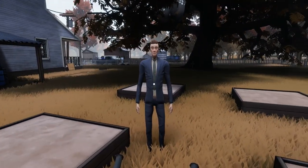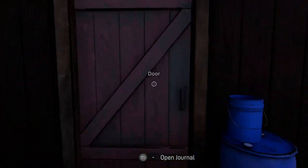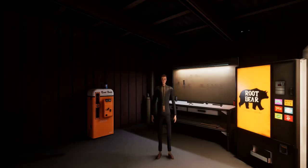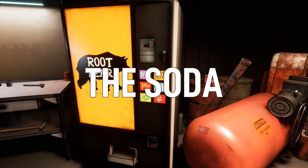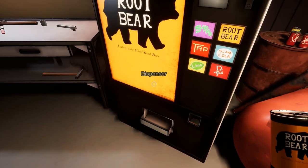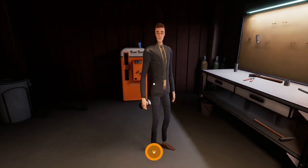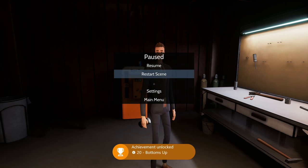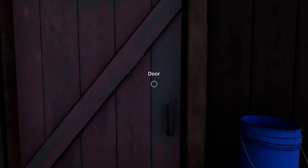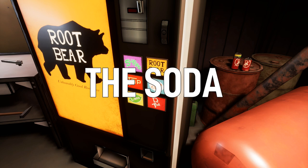Once we're finished with that, start up the next scene by heading into the shack. Inside here we can get two achievements — Bottoms Up and A Man of Taste — for throwing two different sodas at the hitman. Interact with the soda machine and get the root beer soda from the top right side, then throw that into the hitman's right hand. Once you get it into his hand, that'll unlock the Bottoms Up achievement. Then pause, restart the scene, get the light blue soda called Slam Clam, throw that into his hand, and that'll unlock the A Man of Taste achievement.